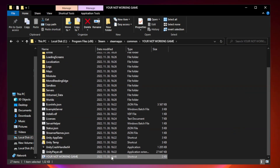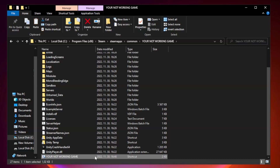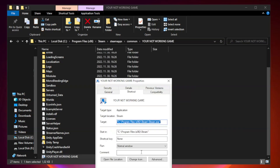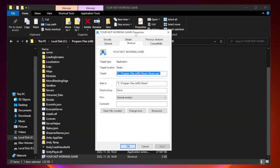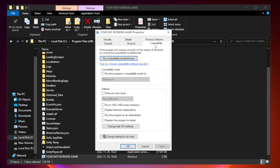Right-click your not working game application and click Properties. Click Compatibility. Find and check 'Run this program in compatibility mode.' Try Windows 7 and Windows 8.